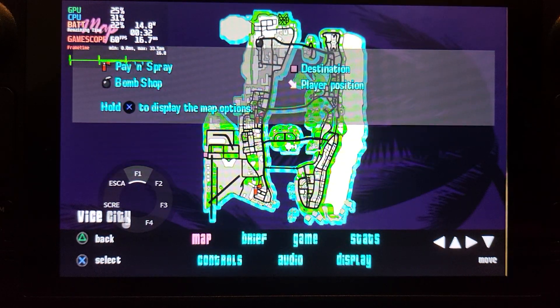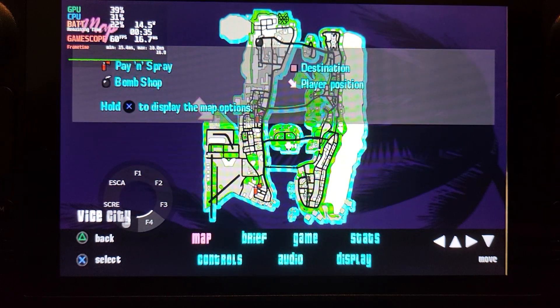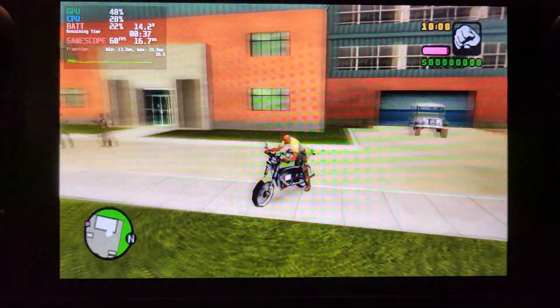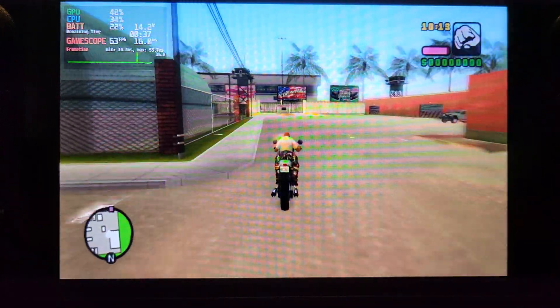If you use the left trackpad — keep your finger on it but not clicked in — you can actually access this menu and enable or disable frame limiting from there as well by clicking in. Now if I go off, you can see no matter where I'm looking it's sitting at about 60 frames per second. There we go.